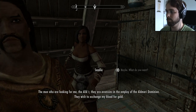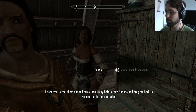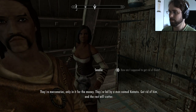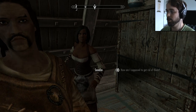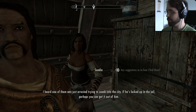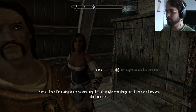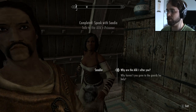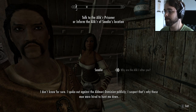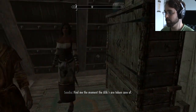The men looking for me — the Alik'r — they are assassins in the employ of the Aldmeri Dominion. They wish to exchange my blood for gold. Drive them away before they find me and drag me back to Hammerfell for an execution. How am I supposed to get rid of them with all these guards? They're led by a man named Kematu — get rid of him and the rest will scatter. I heard one of them was arrested trying to sneak into the city; if he's locked up in the jail, perhaps you can get it out of him.